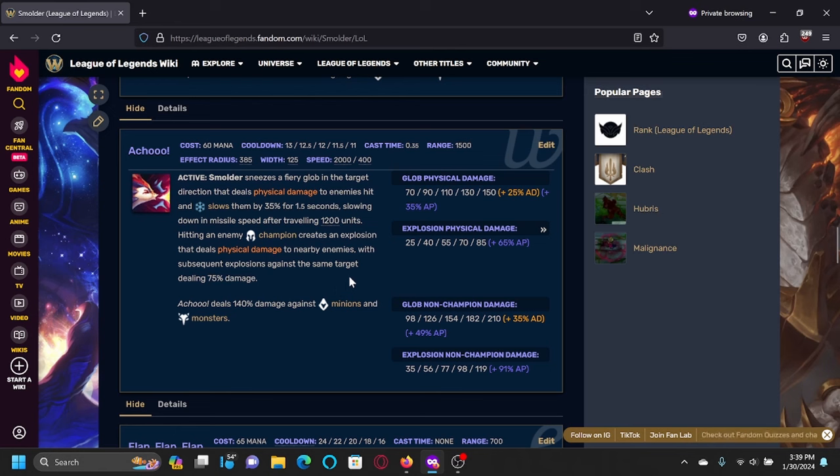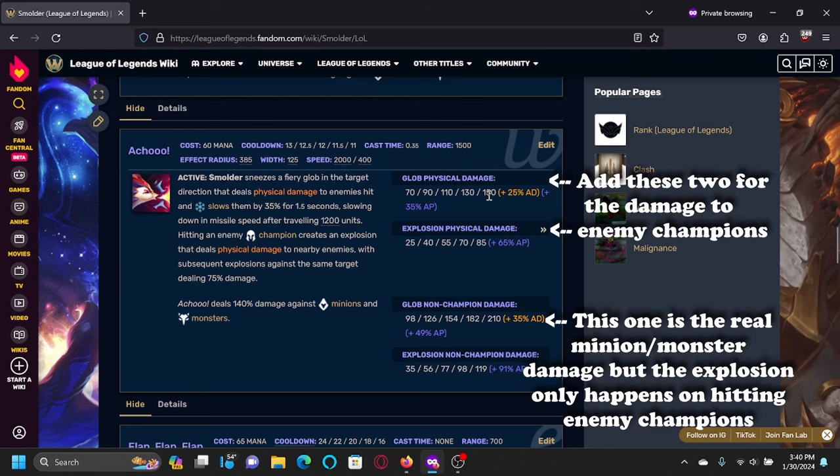Smolder's W is a Chu — just a fireball that explodes again upon hitting champions and slows. This ability is his main AP scaling ability, however it still does physical damage. The ability has good AoE and speed, and the projectile slows down a bit towards the end of its range. There are two different types of damage: the first number is what it does to minions, and the second is added when you hit champions.